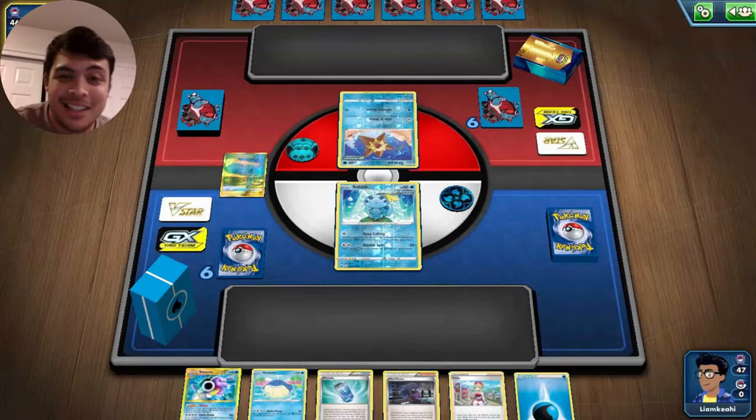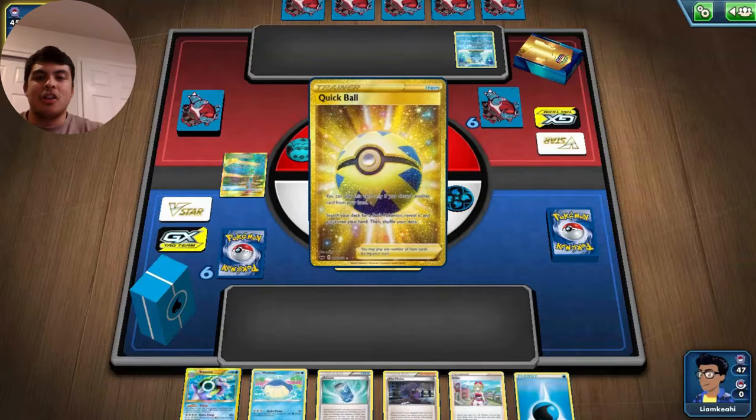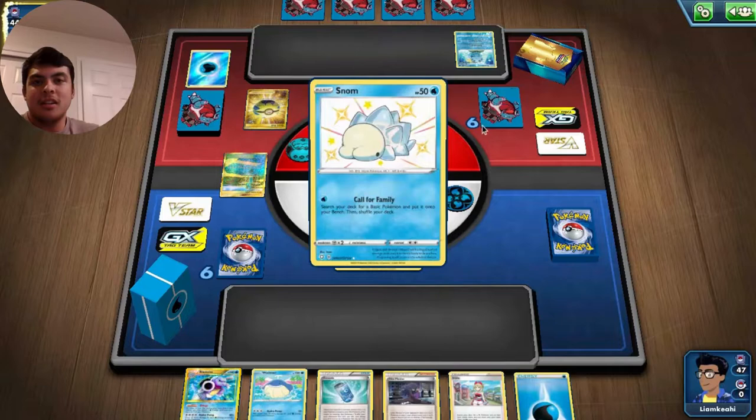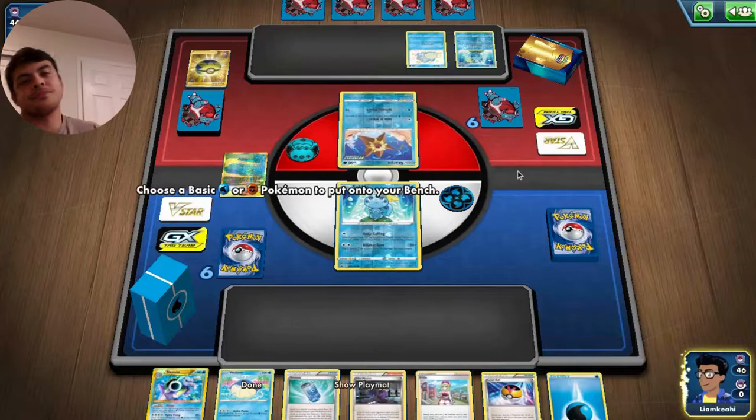I do not play Manaphy in my list — decided to not play the Manaphy. Instead, opting to go with some other more consistent cards, like Hisuan Basculin, and play a copy of Lost City from the latest set, Lost Origin. Pretty good opening hand. Let's start off with a Brooklet Hill to see what's in the deck.